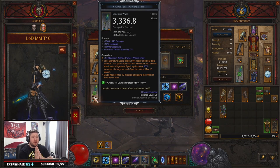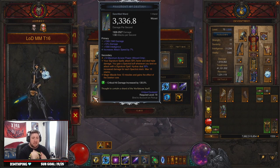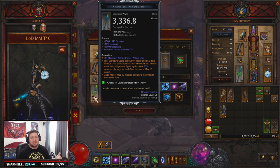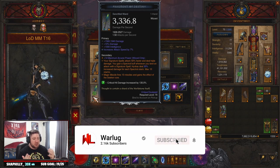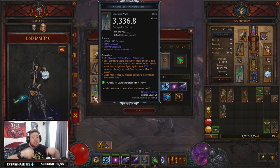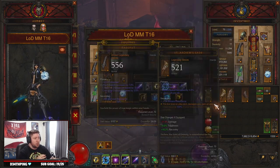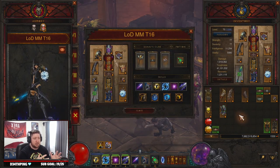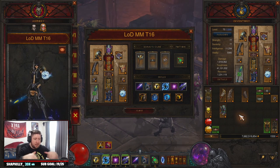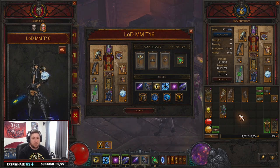That's going to do it for the build today guys. This is the LoD Magic Missile Wizard build for T16 farming in Season 27 for Diablo 3. I hope you enjoyed it. If you did, make sure to drop a like, and if you're new here be sure to subscribe - all the support has been fantastic. Let me know down in the comments if you are building this, if you're a wizard main, or if you have any other options that would be cool for it. If you have any suggestions let me know down in the comments below, and as always stay gaming - catch you in the next one.